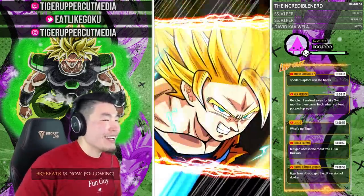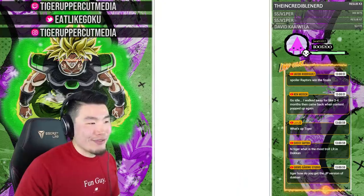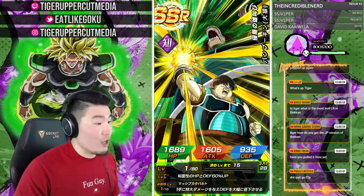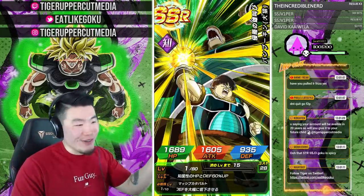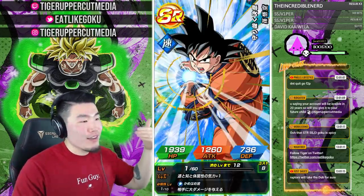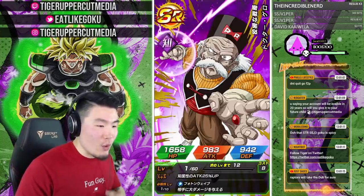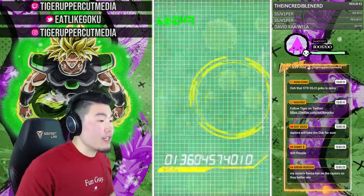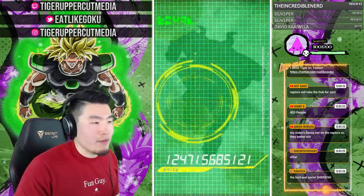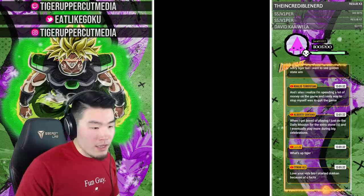Dude with the hair says this is the shaft multi — I'm not sure when you said that, but the last one with LR Trunks was definitely not a shaft multi. We got the Shugesh! You know what that means — we got some fire on the way because Shugesh blessed the multi. Guaranteed SSR LR — calling it right now. It's just kind of weird to quit a gacha game before the anniversary, because that's really the best time to play gacha games.